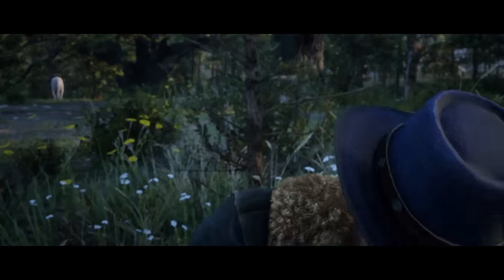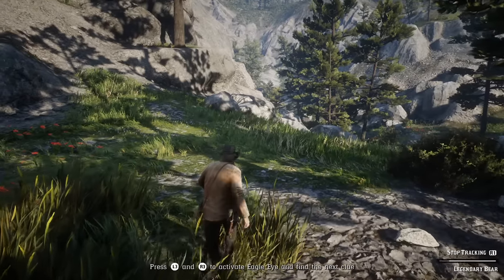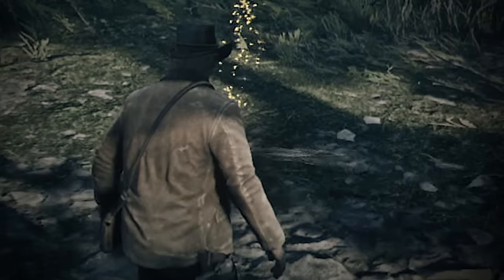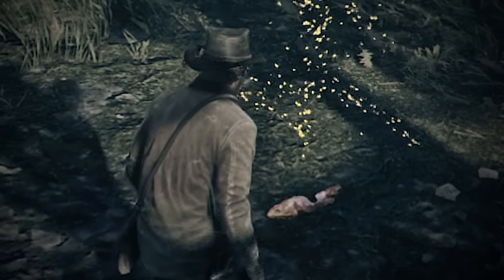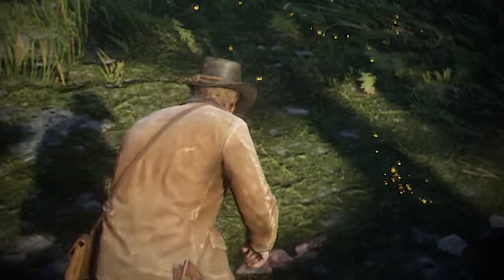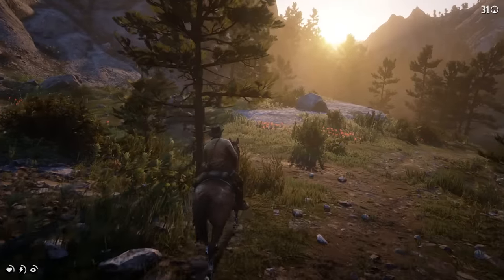Early in Red Dead Redemption 2, you're taken out on a hunt and given a run through of how it works. There are two main tricks that help considerably. The first is masking your own scent. Press both analog sticks to activate eagle eye and you'll see an aura emanating off you — that's your own body funk. You'll need to make sure those wisps of BO aren't being carried towards the animal, as they're super judgmental about odors and will bolt.